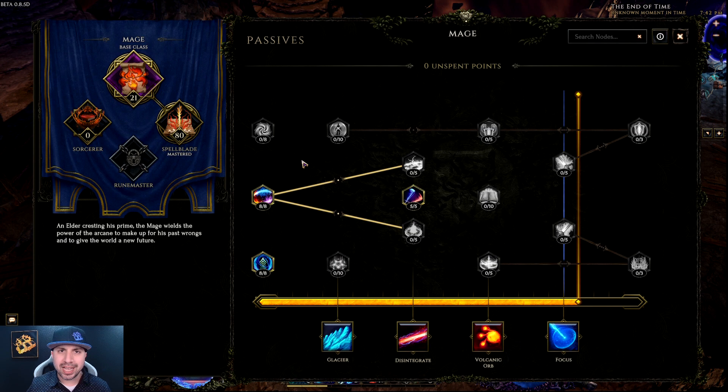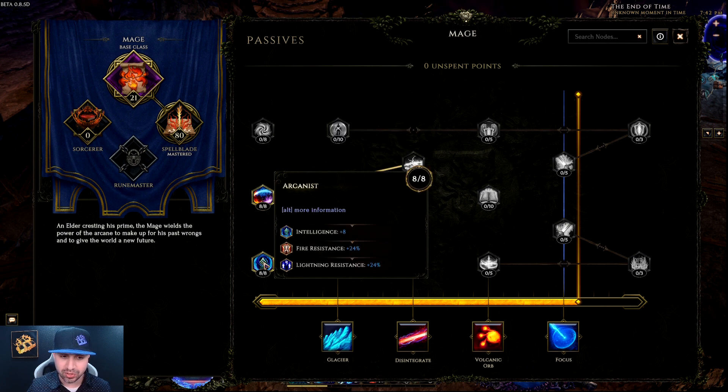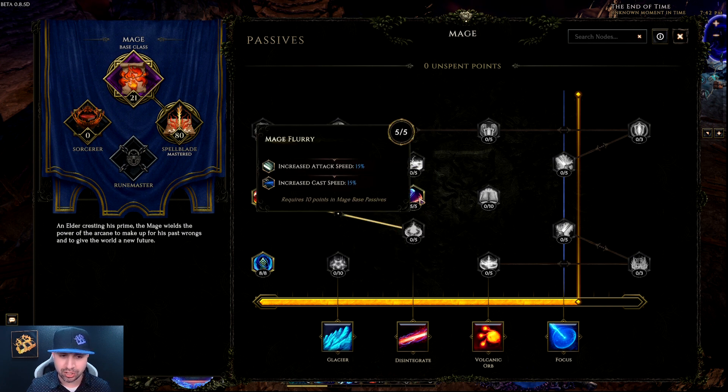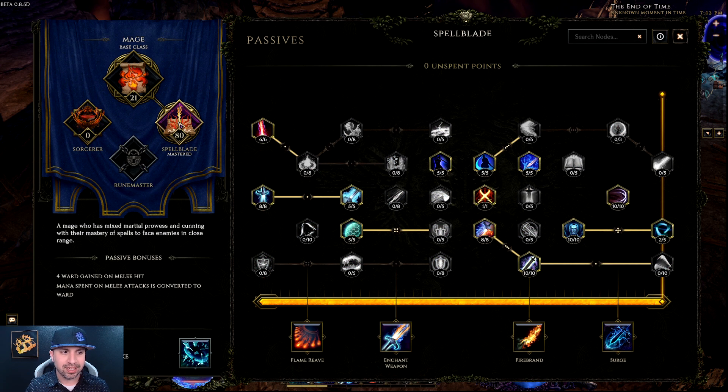Moving over to Passives — my character is level 88. Base class Mage: eight points into Elementalist, eight points into Arcanist, and five into Mage Flurry. That's 21 points total. Nothing into Sorcerer or Runemaster. The rest of the 80 points all go into Spellblade.